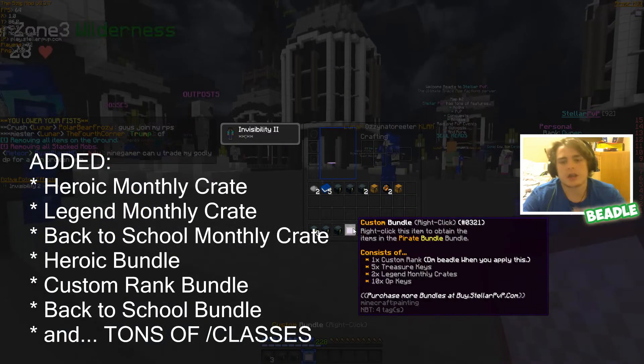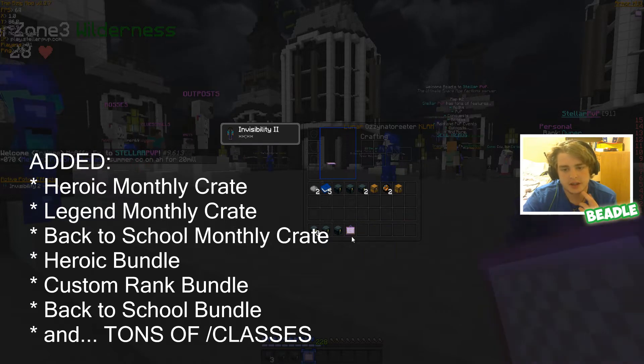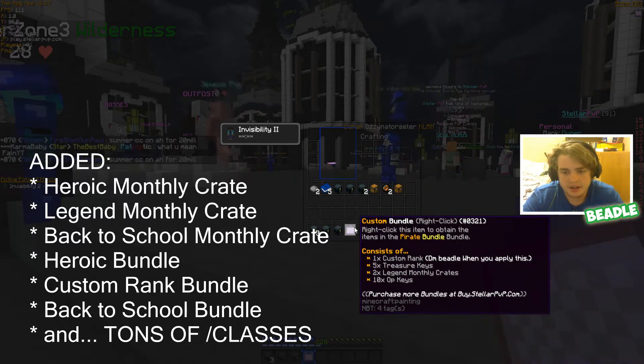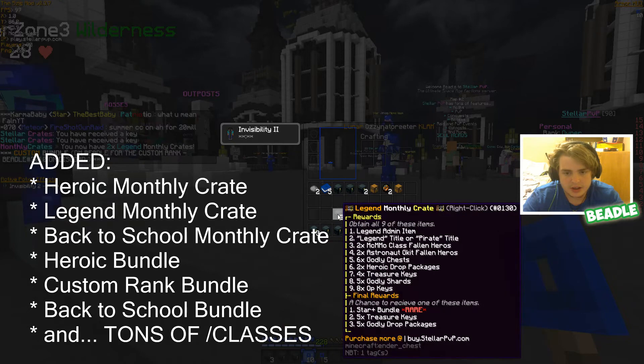The Custom Bundle gives you a custom rank — you've got to DM me once you apply it, because that's how you get the custom rank set up. It also includes five treasure keys, 10 OP keys, and two Legend monthly crates. Opening that gives us those two crates and the keys, but you've got to DM me for the rest.